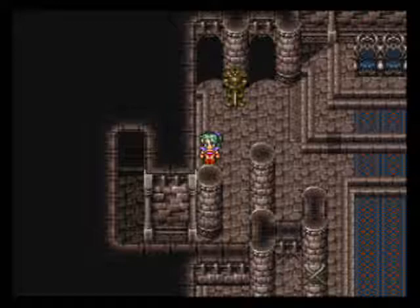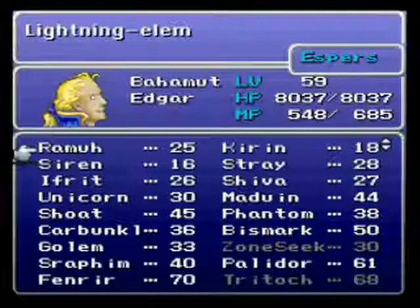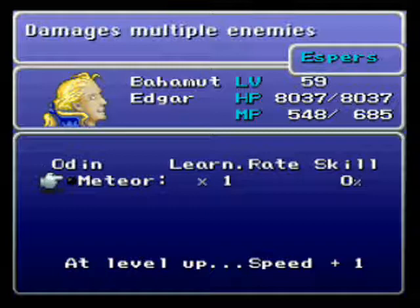Hello everyone, White Mage Cyrenia here, welcoming you back to Let's Play Final Fantasy VI. In our last episode, we acquired the Esper Odin. Odin's the only Esper in this version of the game that can teach you Speed Plus One. He also teaches Meteor.